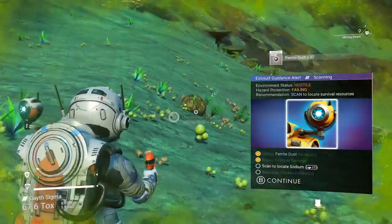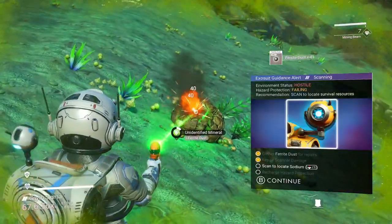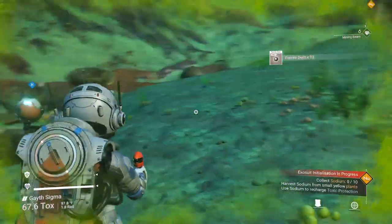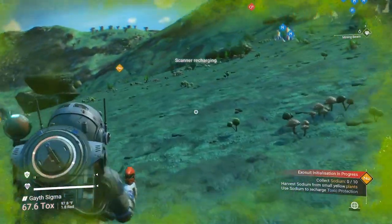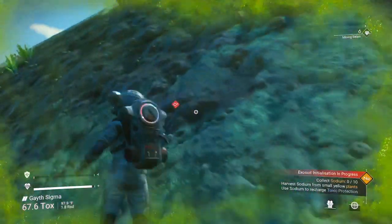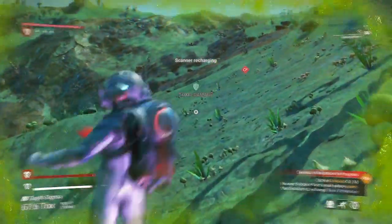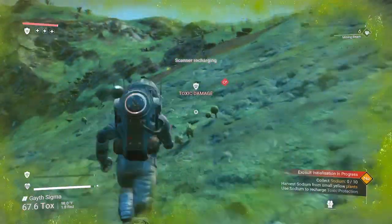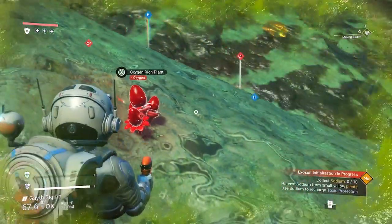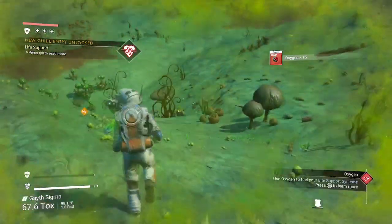I absolutely hate everything about survival mode, that's why I want to beat it. We need some oxygen - so horrible that the oxygen would be all the way over here. Why can't we just press it and be done with it - we gotta hold the button. That is so bad.